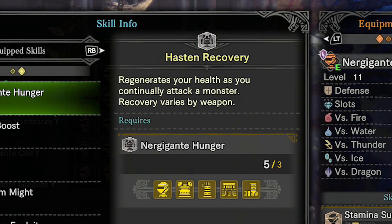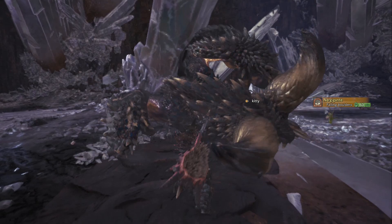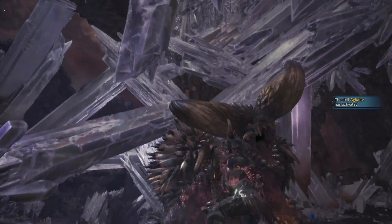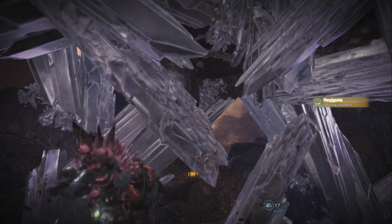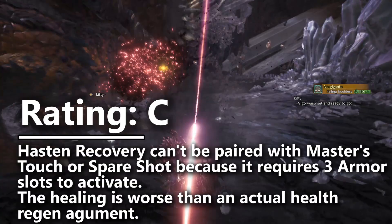Besides being worse than a health regen augmentation, Hasten Recovery has a bigger problem. It requires three pieces of Nergigante armor in order to be added to your build, which places it in direct competition with the two meta set bonus skills Master's Touch and Spare Shot. The reality is that you're never going to be building three pieces of Nergigante armor because Hasten Recovery is nowhere close to competing with the usefulness of Master's Touch or Spare Shot. If you took Hasten Recovery over one of those two, your build would lose a lot of damage and only gain a small amount of healing. So I'm placing Hasten Recovery into C tier for being too expensive and not healing enough.